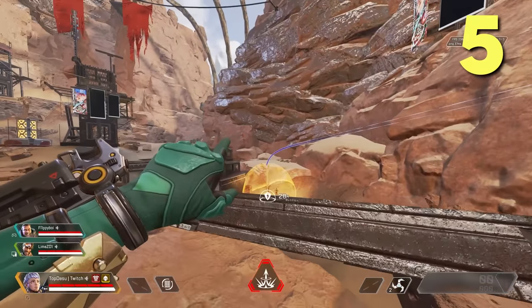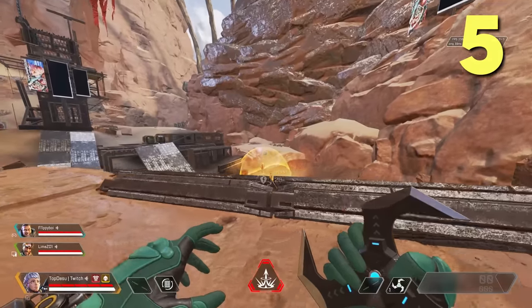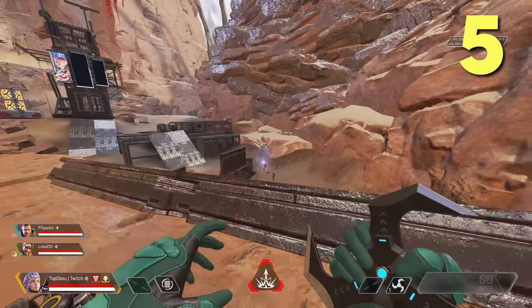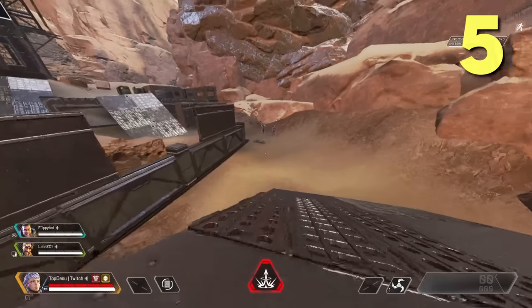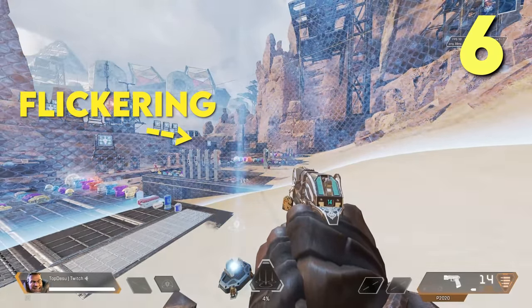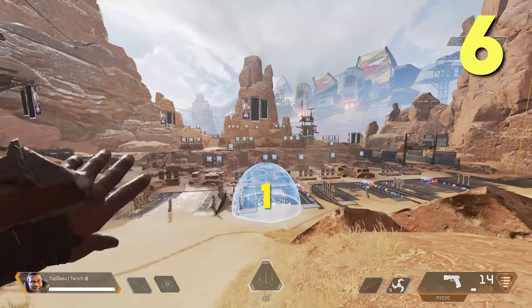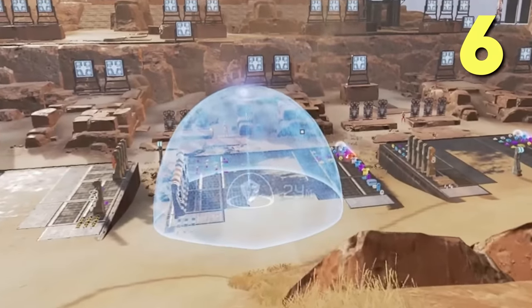One counter to Gibby's bubble is to wait roughly 11 seconds after the dome starts, then throw an arc star on top of it. Timed correctly, the arc star will drop and explode right when the bubble disappears. If you didn't see the start of the bubble, watch for when the beam inside starts to flicker — that means the bubble disappears in 6 seconds. Count to 3, throw an arc star. Profit.